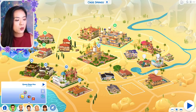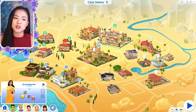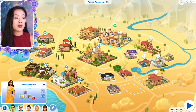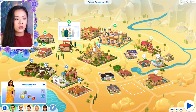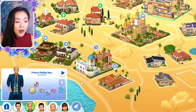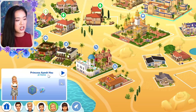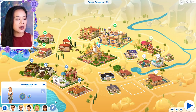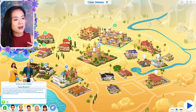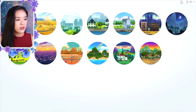Next we have the royal family of Oasis Springs. Queen Nea is actually the main ruler because she inherited her title by blood. She became queen at a very young age - when she was a teenager - because her father passed away when she was very young. Her husband is Prince Philip and they have four kids: Princess Arya, Princess Kimberly, Princess Aisha, and a son Prince Manuel who is currently an infant. They also have noble families too, and Queen Nea had three other siblings so they also live around here as well.